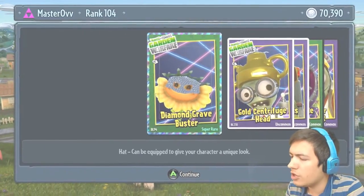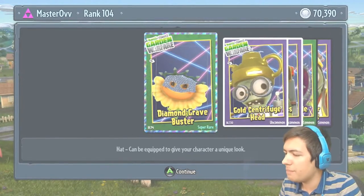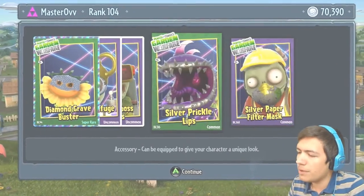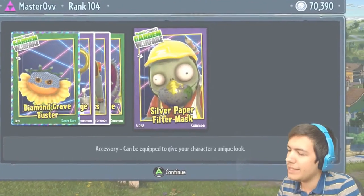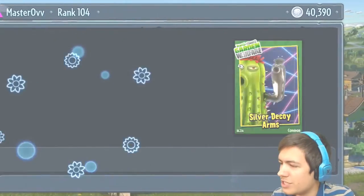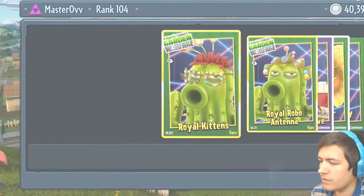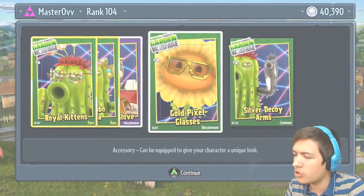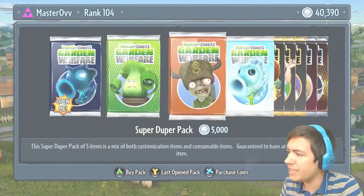No, two more now — Diamond Cave Busters, the Gold Centrifuge Head, the Gold Zomboss Goggles, the Silver Prickle Lip, and the Silver Paper Filter Mask. Oh my god, there is so much stuff here! The Royal Kittens, the Royal Robo Antennas, the Gold Golf Club, the Gold Pixel Glasses, and the Silver Decoy Arms.